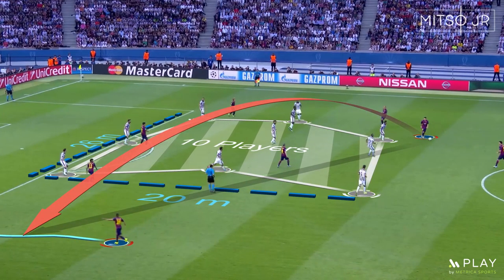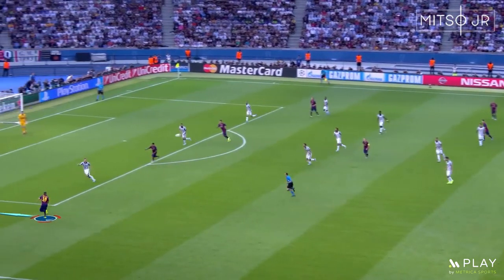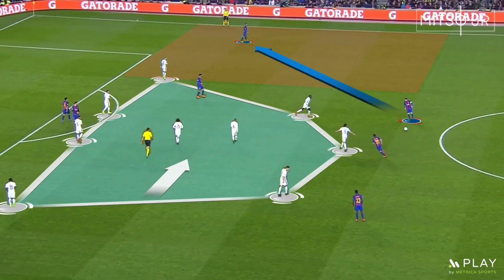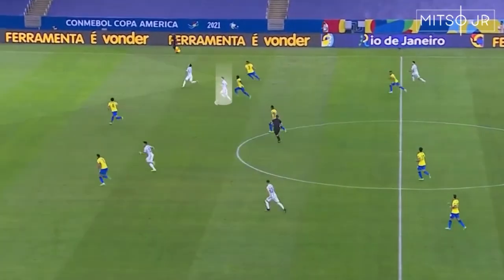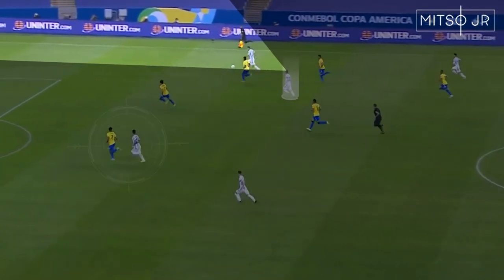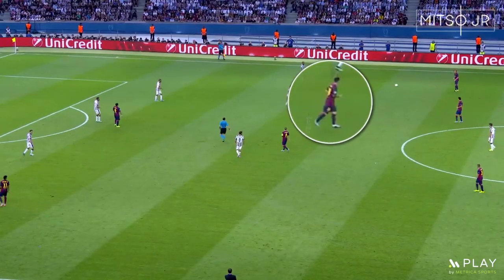Here Messi drops down outside of the 10-man defensive block and switches the play to the other side. By switching the play quickly, you aim to catch the opposition out of shape as the block is moving towards the other side. Notice how Messi continuously scans the pitch when he does not own the possession of the ball, so he has his decisions set before receiving it.